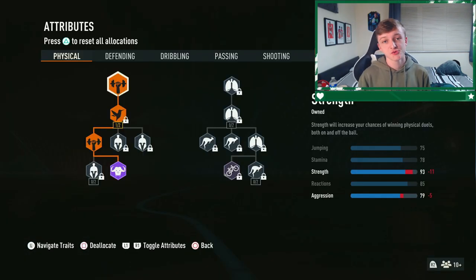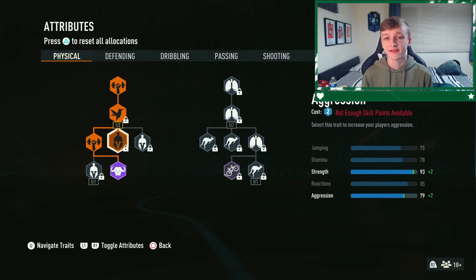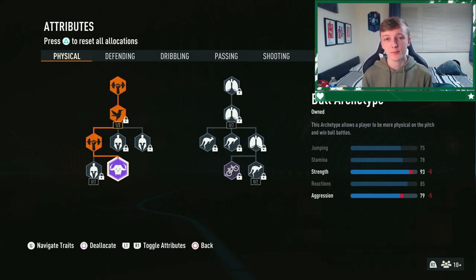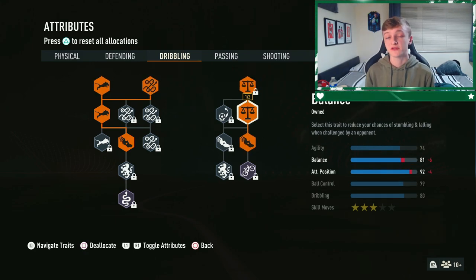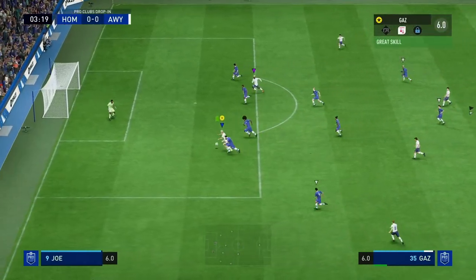When you get into the attributes section, as mentioned before, you want to have your strength stat 14 points higher than your agility stat. I would recommend using some of your skill points to boost your strength stat, and if you have enough, go ahead and acquire that lengthy build archetype. With this though, you don't want your pro to feel super clunky in game, so I would also recommend using some skill points on agility. If you have additional skill points left over, use some on other dribbling stats to ensure a smooth motion in game.